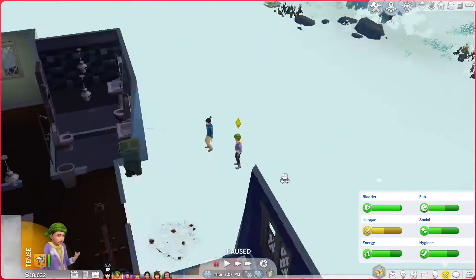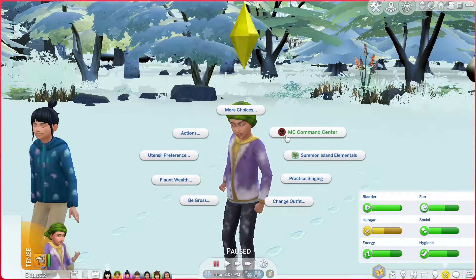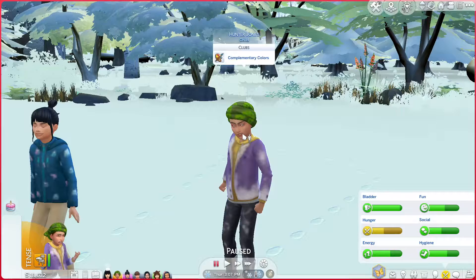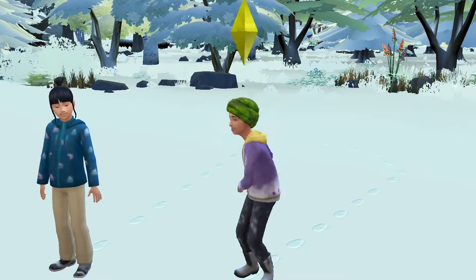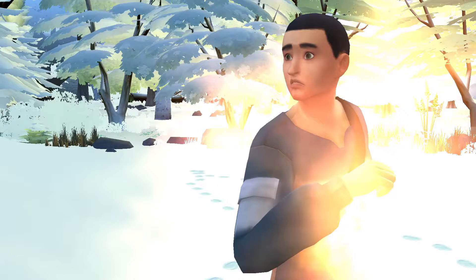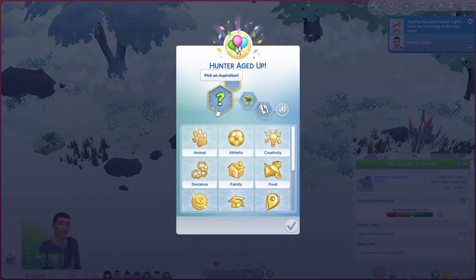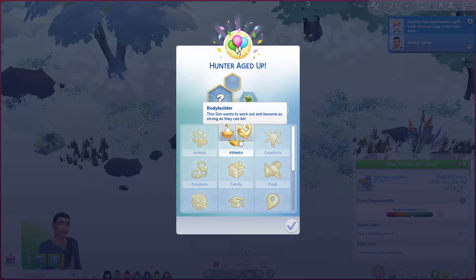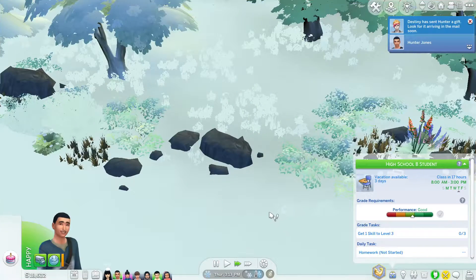We need to age up these two kids and then we're going to be saved. It's Hunter's birthday — even if it's not. Look at our handsome dude! He's a music lover. Let's go to the randomizer and the random number generator and we're going to give him an aspiration. We got a choice of two right here. He wants to be a bodybuilder — I think we already had that one earlier, but that's okay.